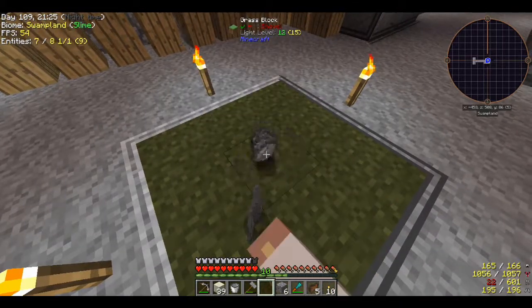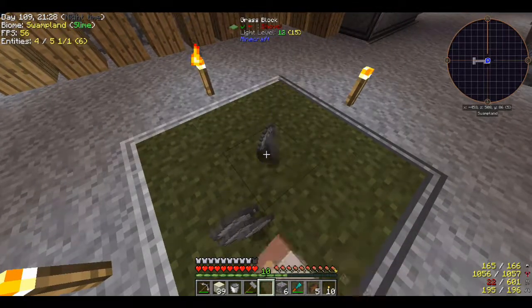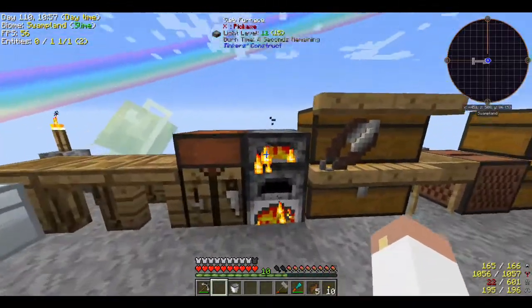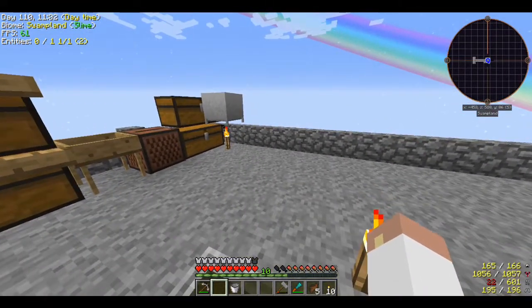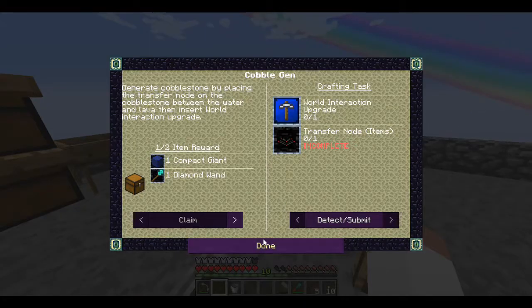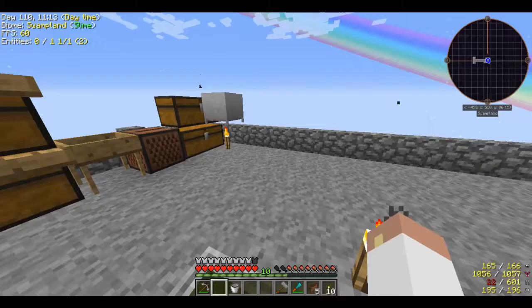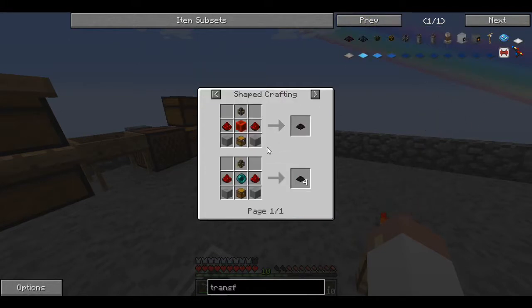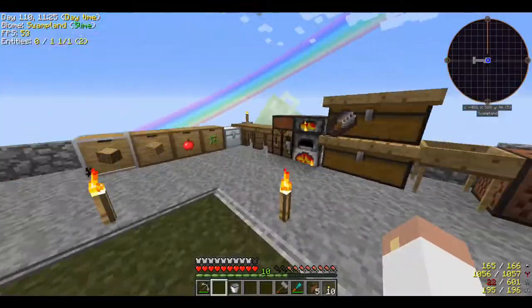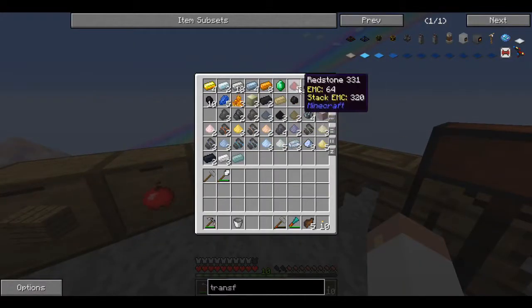I can take my hammer, turn stone into sand and gravel and get all that going. I decided to multitask here - while I'm firing up my seared bricks I can start working on the cobblestone generator. The next quest is cobblestone generator, which is a good old-fashioned transfer node and a world interaction upgrade. The transfer node recipe is just a chest, some regular stone, and two redstone. How much redstone do I have? Only five.